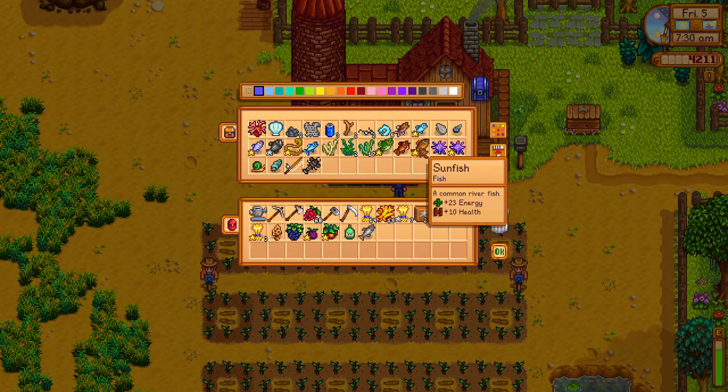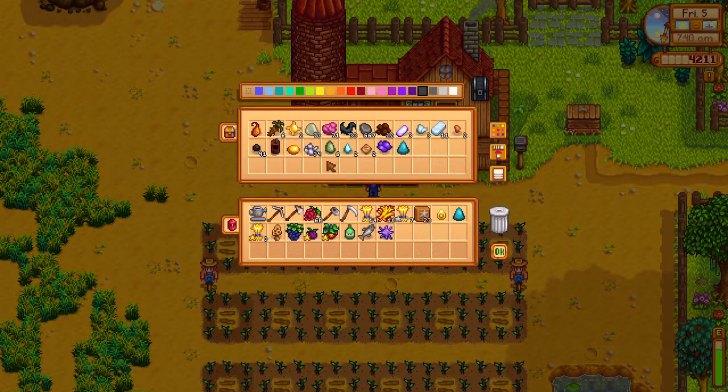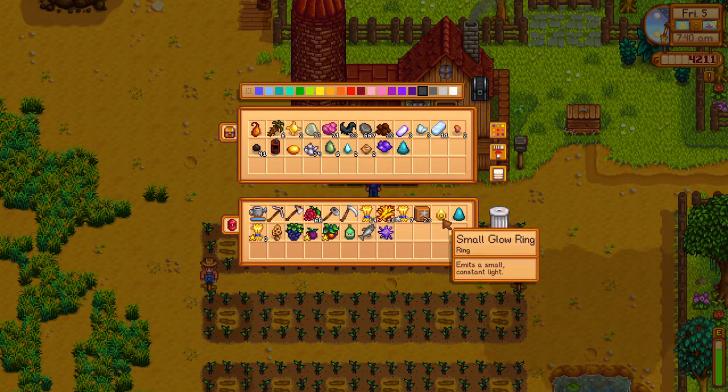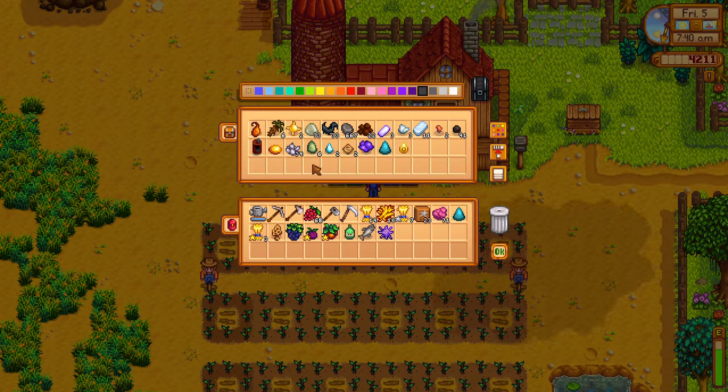What I'm doing here is going through and getting all the stuff that we're going to take to the community center and drop off. Since we're harvesting the wheat, I got 10 hay — that's perfect because that's how many you need for the community center. I also have 14 regular quality wheat, so we can donate 10 of those to the community center.